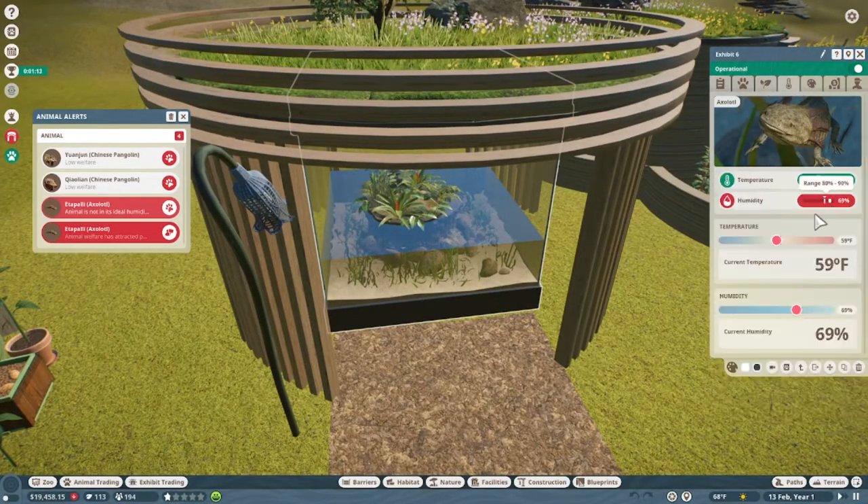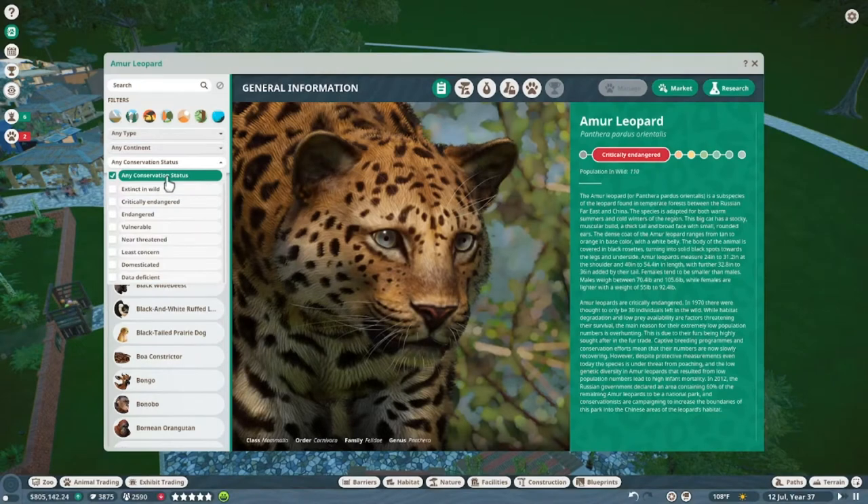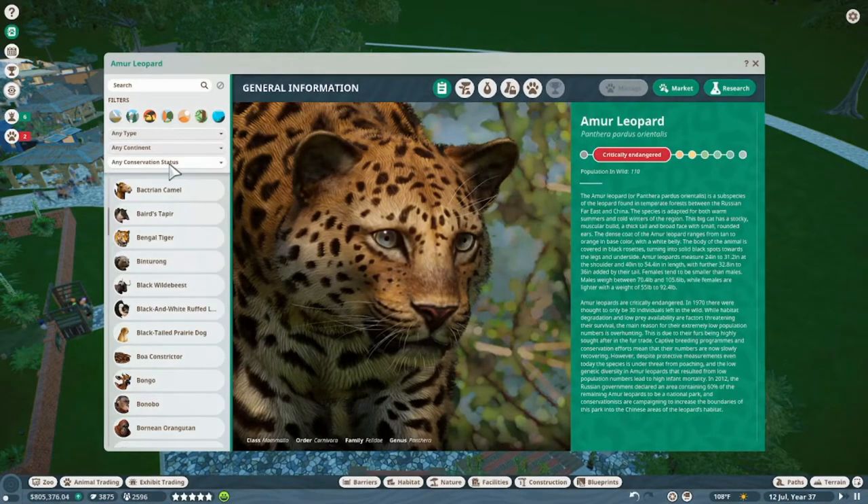The Conservation Expansion Pack adds four new habitat species and one new exhibit species. All of these new animals are critically endangered and many are extinct in the wild.